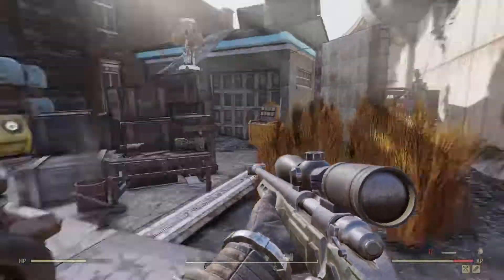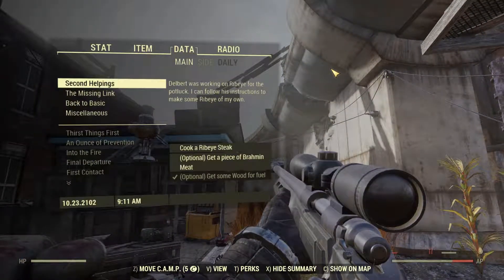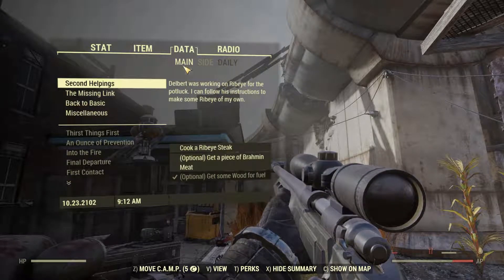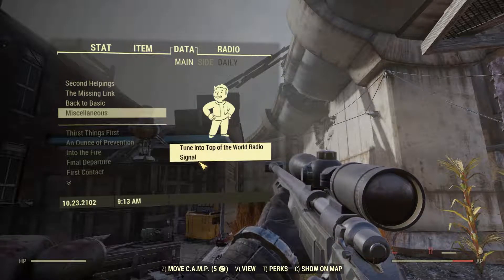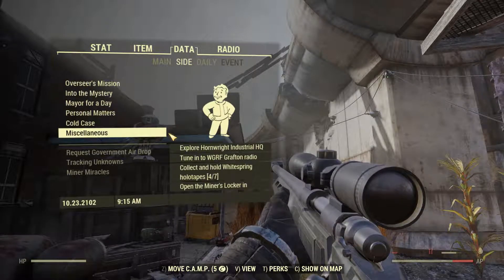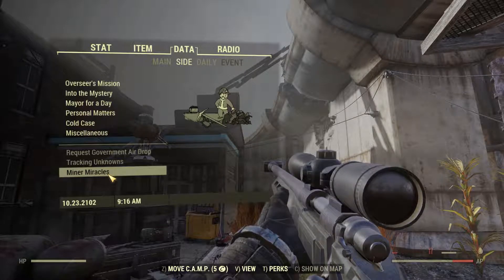Now on to storytelling. There are a couple of main ways they do storytelling in this game. Since they don't have any NPCs, they do it through holotapes, as you can see here. These are the story missions — missions in general — which tell stories, little tiny ones. You get the side missions, the main, the dailies, and the events that pop up randomly. The top half shows you the ones you can do, and the bottom half are the ones you've done.